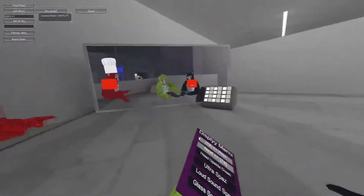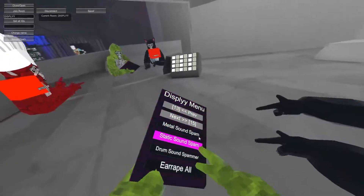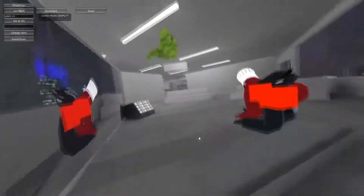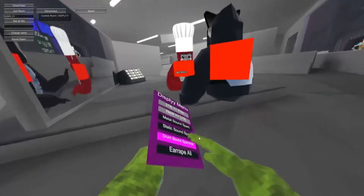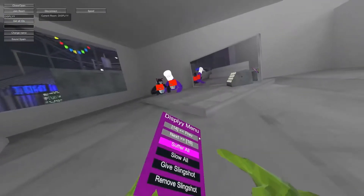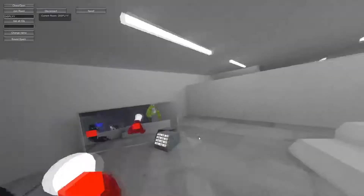Ultra spaz will teleport you around the place and you can combine it with loud sounds to make it sound cool. You can spam glass, metal, static, drum sounds. Ear it all will teleport you to players and spam the sound. Suffer all will spam everything — break the game mode, spam sound, slow everyone, and vibrate their controllers.